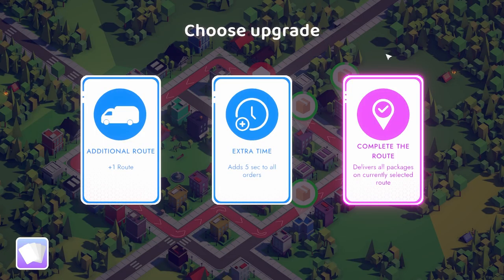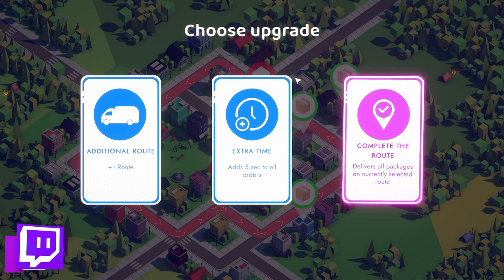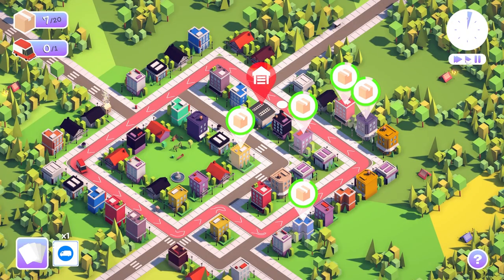This is where things get a little bit more complicated, and that is at the end of the week. Not all of the options are currently available in the game, but we've got a couple of different ones. Some can be used in perpetuity, and some can be used one time. The additional route, for example, can be used in perpetuity. Extra time I think is just a one-time use. We're going to take the additional route because it's cool and flippin' awesome.